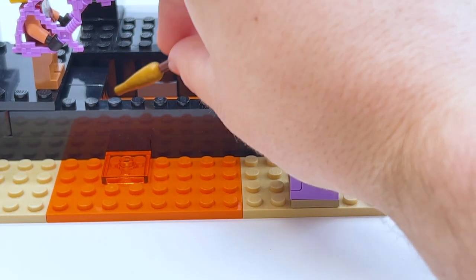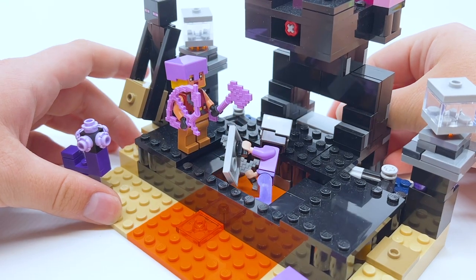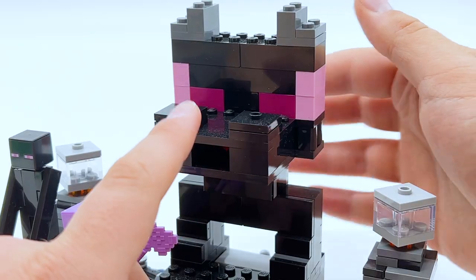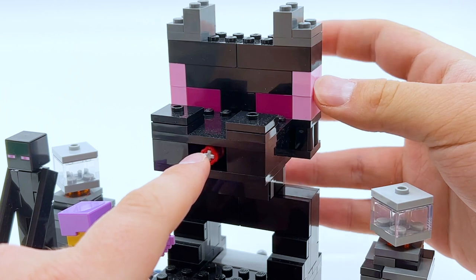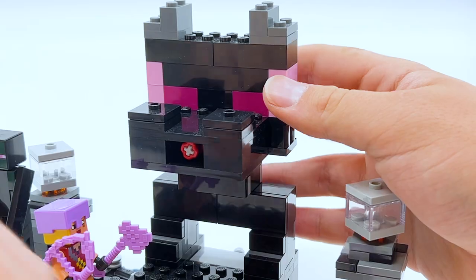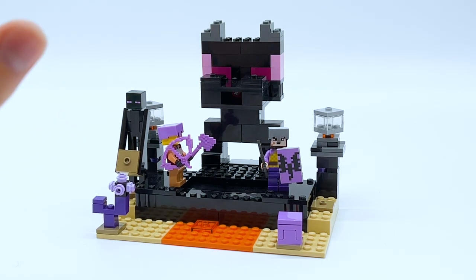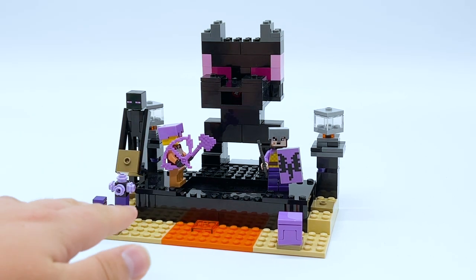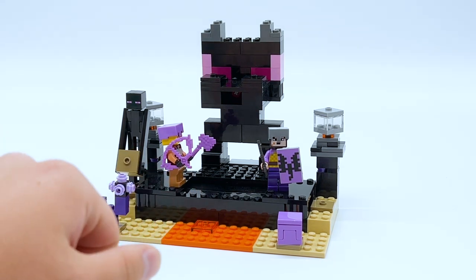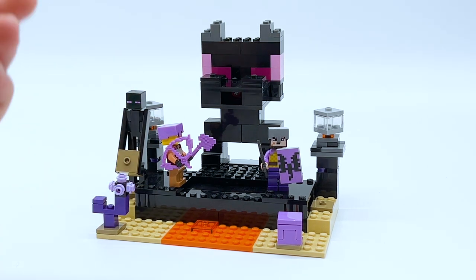The figures come with a netherite sword, enchanted axe, enchanted bow, and an exclusive printed shield piece. One figure reuses a torso print from another set, which is a little disappointing, but not a big deal. Getting two unique skins for only $25 is really nice. There's also a golden carrot and a red healing potion bottle, though I seem to have misplaced that. The pit that opens up in the center with lava at the bottom feels like an actual Minecraft PvP battle arena. There's also a giant dragon statue at the back with a fireball that shoots out. This one I bought myself, spending my own $25, and I don't regret it.